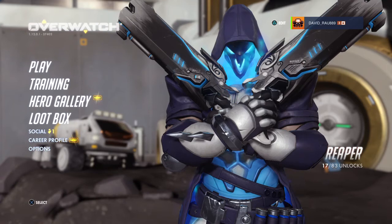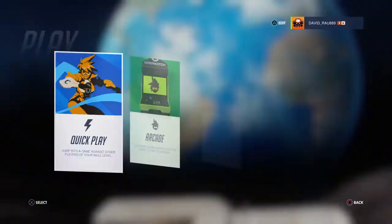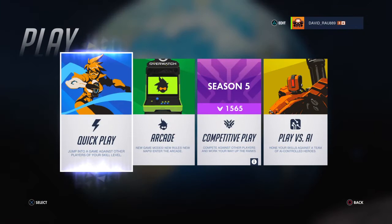So here we have six different sections and I'm going to describe each one of them. Let's begin with the Play section — here we have four different game modes. The first game mode is Quick Play.